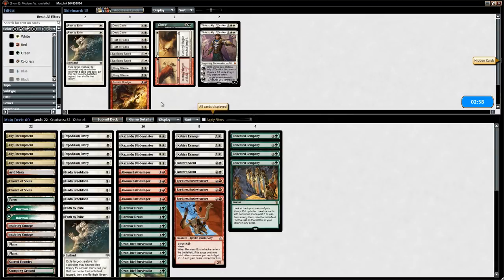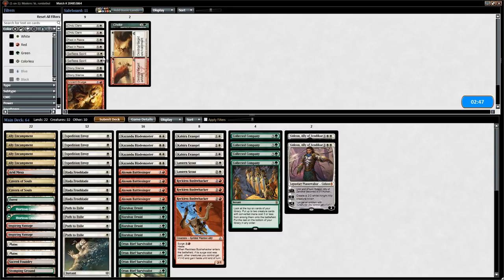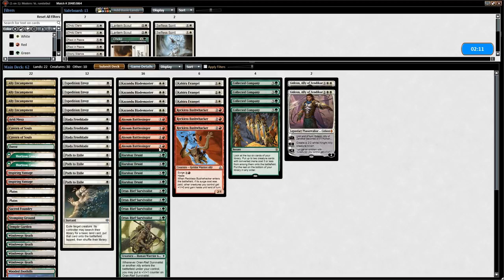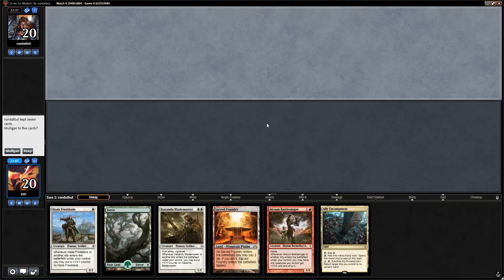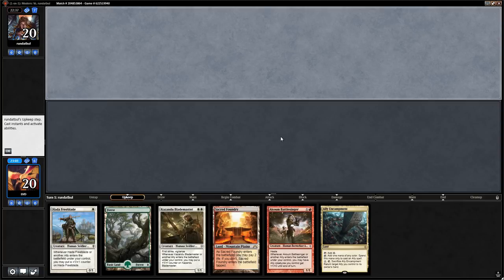Against Jund we like Gideon and extra Path to Exile for Tarmogoyf. Opponent might have a one-of Damnation so Selfless Spirit could be good. We don't want Rest in Peace. We bring in Gideon, two Paths, and cut Lantern Scout and a Battlesinger that may struggle attacking past a Tarmogoyf.